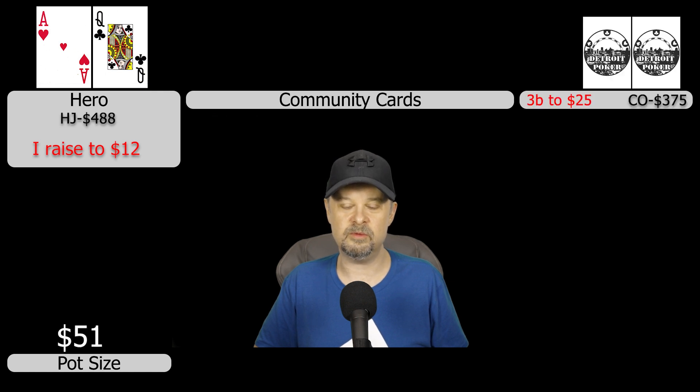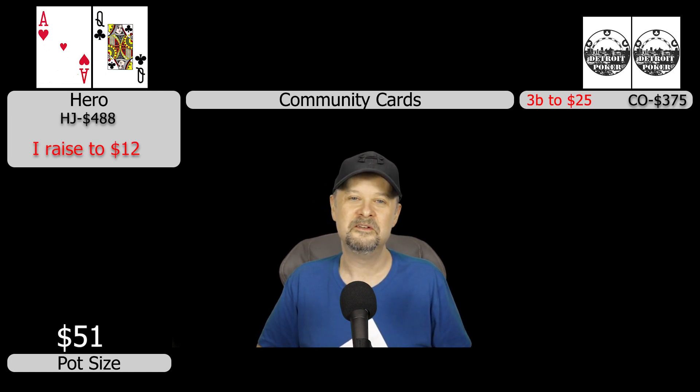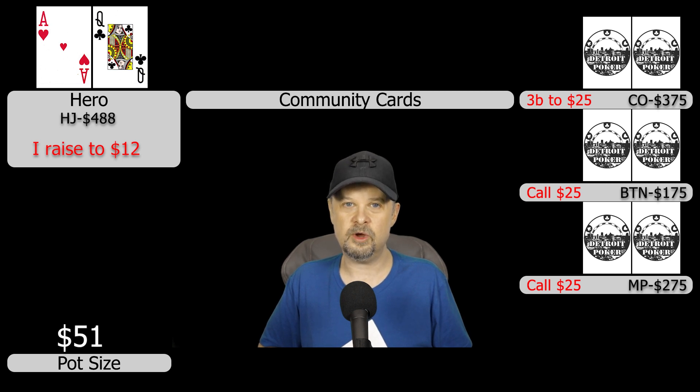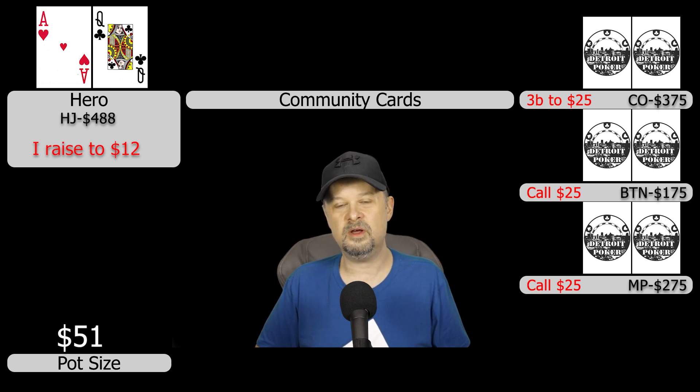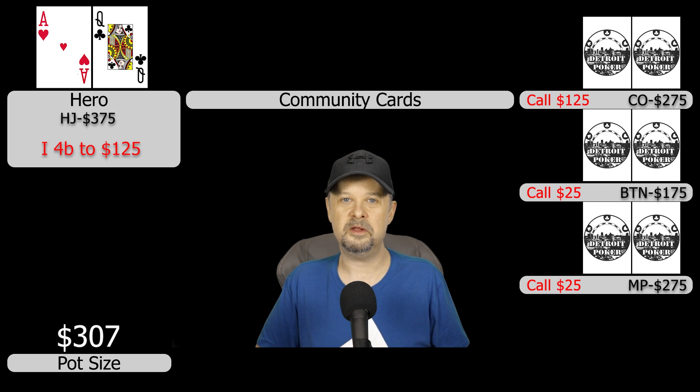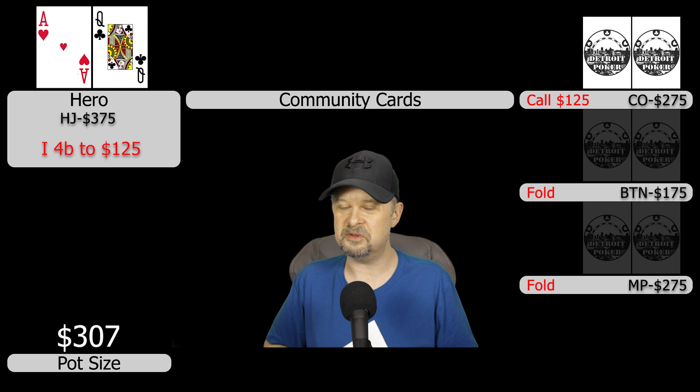The cutoff three-bets to $25 — a min three-bet. He's playing about a $400 stack and is really loose preflop, making some wild calls. The button calls from a $200 stack and the middle position limper also calls. With what I know about these opponents, I don't think anyone has a strong hand, especially the cutoff, so I put in a four-bet to $125. I'd fold to a five-bet obviously. The cutoff hems and haws but fairly quickly calls. The other two fold.